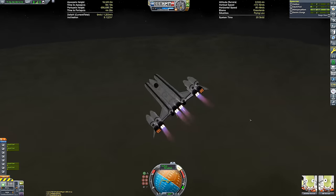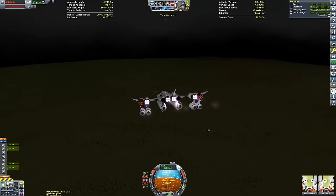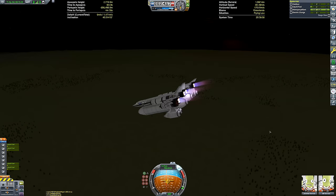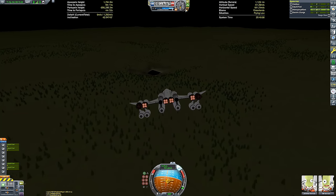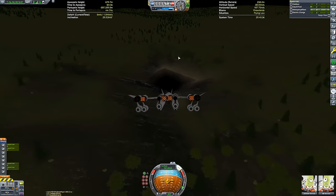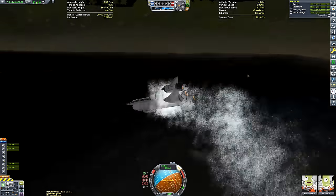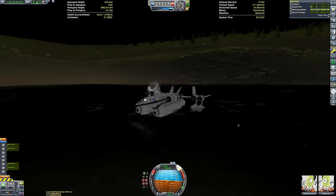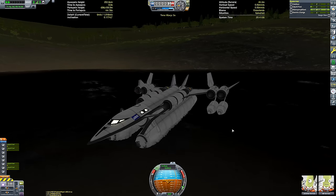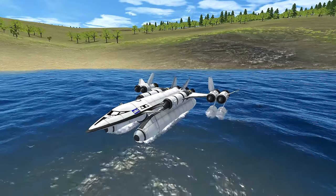Despite all my efforts it was looking like disaster. The thing is horribly unstable - I need to be burning the Rapier engines constantly to maintain level flight. No ocean to land on, can't steer safely toward the ground, not confident the wheels can handle it. But then I saw it: a little puddle of water. I aimed for that - if I can land there, we can truly say it went from water to space to water again. Very tense. Let's see if I can pull this off.